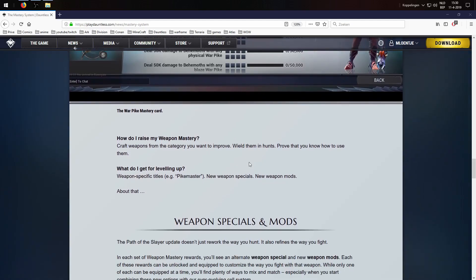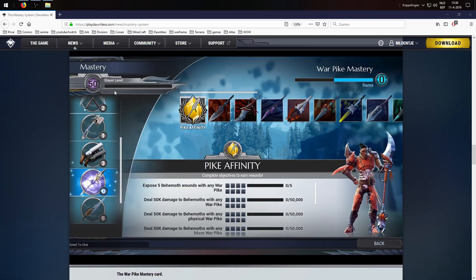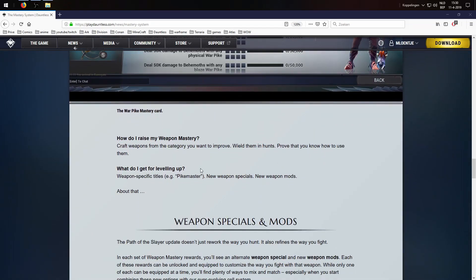How do I raise my weapon mastery? Craft weapons from the category you want to improve, wield them in hunts, prove that you know how to use them. What do I get for leveling up? Weapon-specific titles like 'pike master' — so if you see somebody with that name, you know they put in a lot of work. I believe the weapon mastery might go to level 50 as well, or possibly 20 as the current experience bars cap.